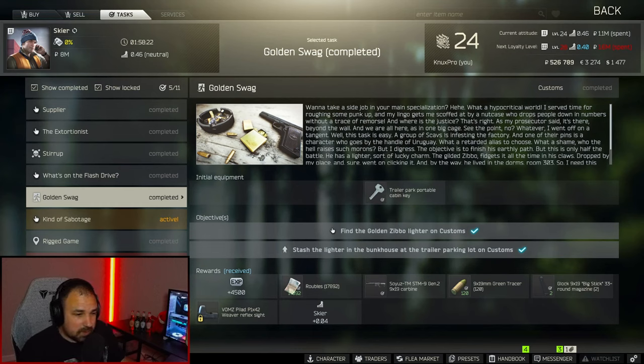What is going on everyone? I am NuxtPro and in this video I'm going to try to complete the Quest Golden Swag, where we have to get the golden zippo lighter out of dorms on customs and stash it in the bunkhouse at the trailer parking lot, also on customs.